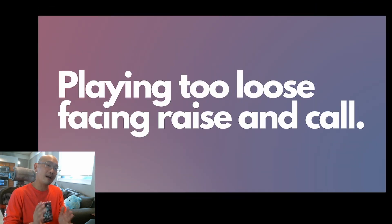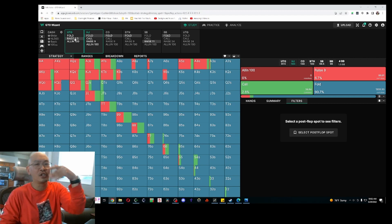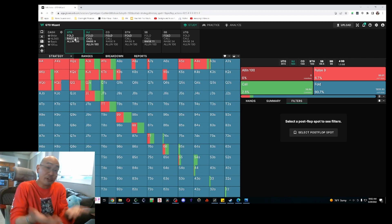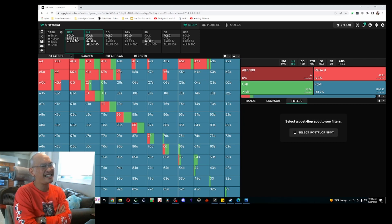Next, you're probably playing too loosely facing a raise and a call. Very commonly, when there's a raise and a bunch of callers, you'll look down at a hand and say I'm getting really good pot odds, I should be calling with a lot of hands. In fact, the exact opposite is true.